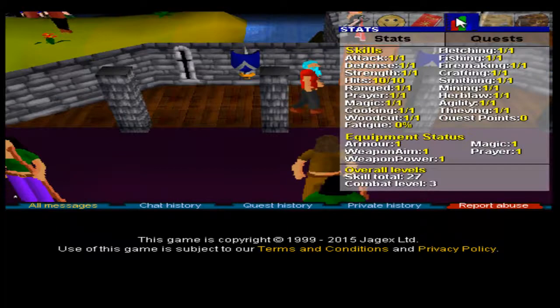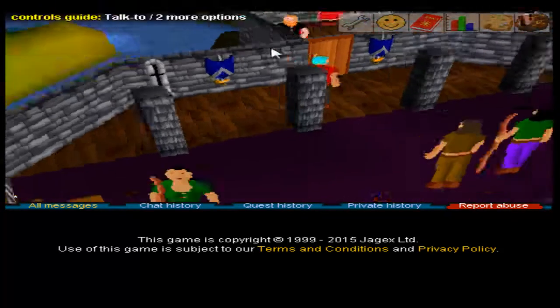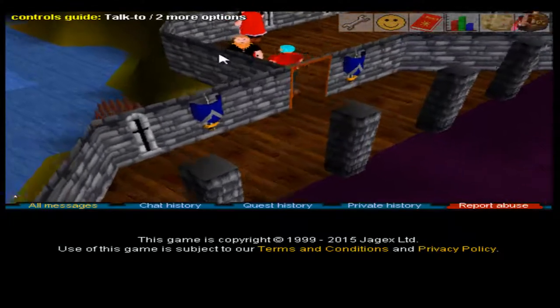My skills. Oh god, how old this is. Fatigue. Is that HP? Where's HP? Ah — hits. Here we go. Hits skill. It's not even hit points, it's just hit skill.